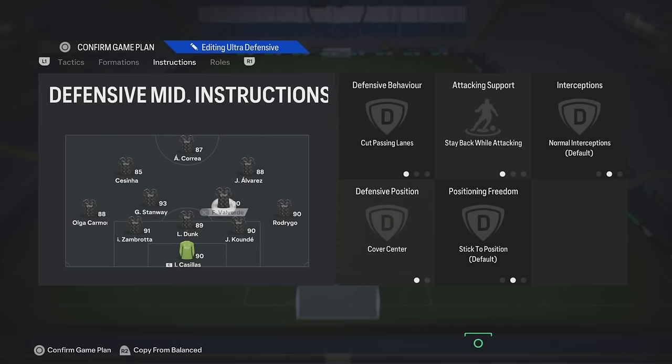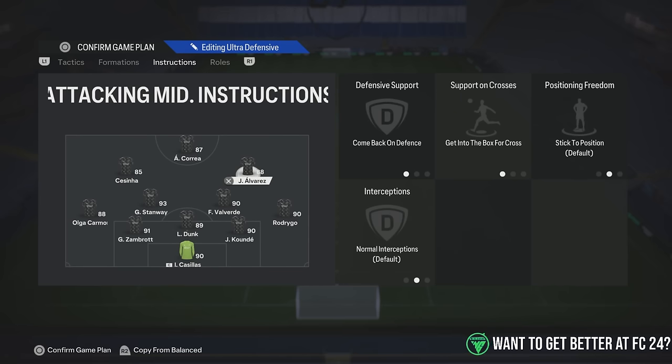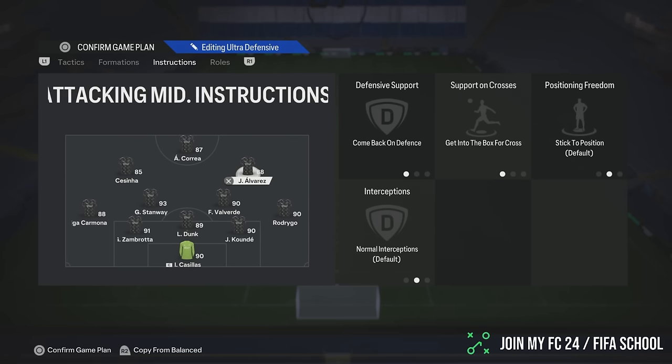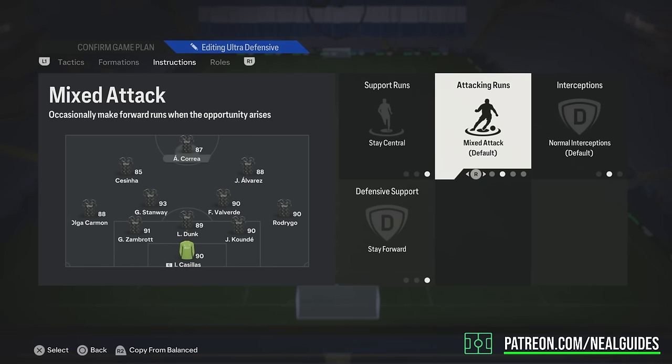This is the ultra-defensive setup. We've got cut passing lane, step-out attacking, and cover center for both CDMs. The LM and RM: come back in defense, get into the box for a cross — they come back when defending but stop in attack. Stay central, stay forward, and balanced for striker. That way, if you have the ball in midfield, there's no one to pass the ball to — your center mid and striker try to help. It won't come all the way back to midfield, but it will come a bit towards the ball.